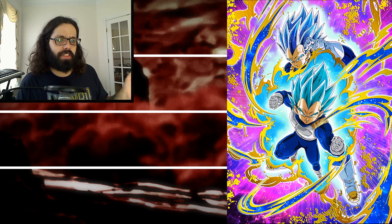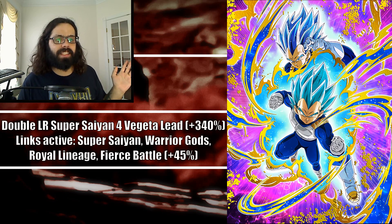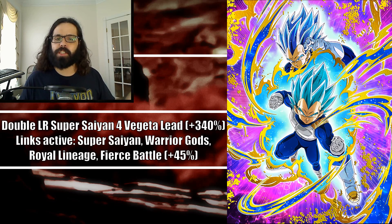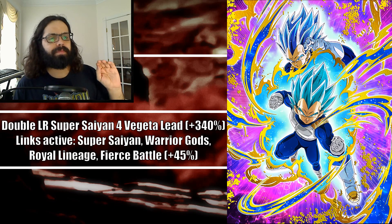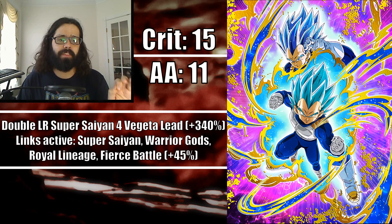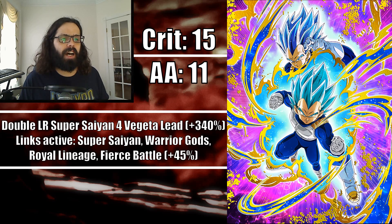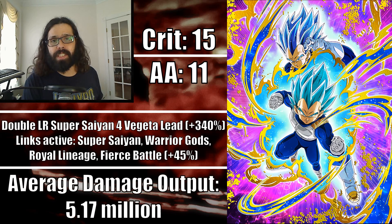Taking Super Saiyan Blue Evolved Vegeta, let's put him on a Vegeta's Lineage team. He'll have a total leader skill boost of 340%, with links active: Super Saiyan, Warrior Gods, Royal Lineage, Fierce Battle — let's give him all of his links active just for fun. If you give him his 15 crit and his additional attack of 11, if you max out his crit, considering the likelihood of him transforming and giving him an average of 10% crit, he'll be doing about 5.17 million damage.